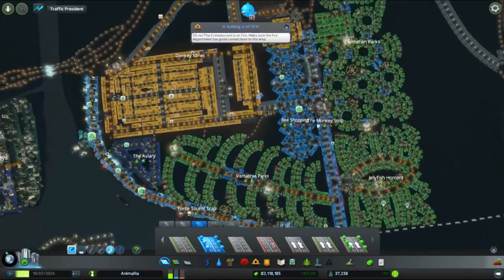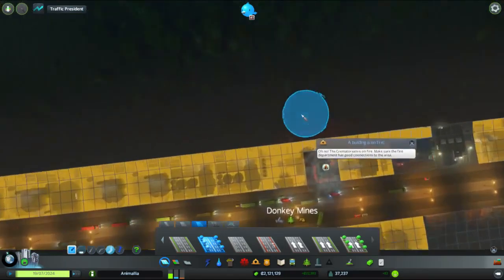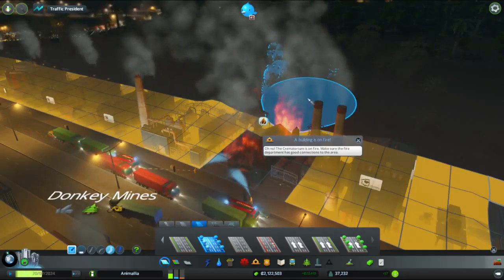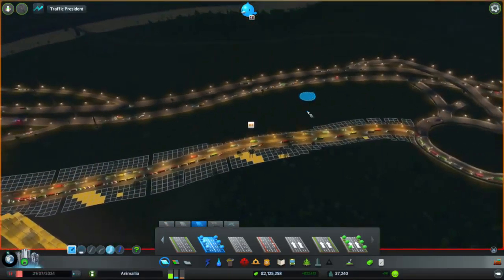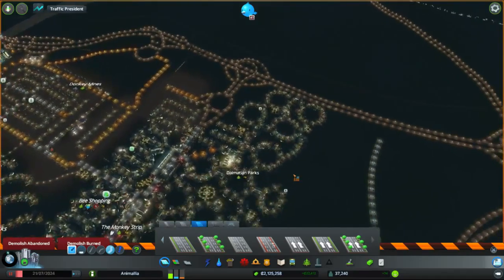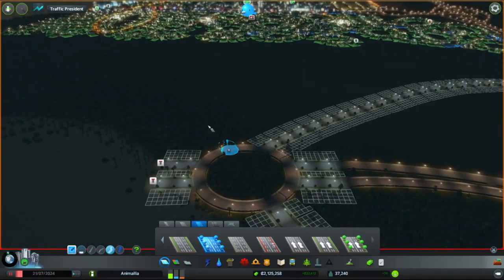The crematorium — what were the odds? The crematorium of all buildings catches fire — the one we're burning dead people in! There's more on fire burning dead people. This is what happens when you don't employ enough clever people: everything ends up on fire in an inappropriate manner. We apparently don't need that section of power line anymore — so embarrassing when your crematorium catches fire.